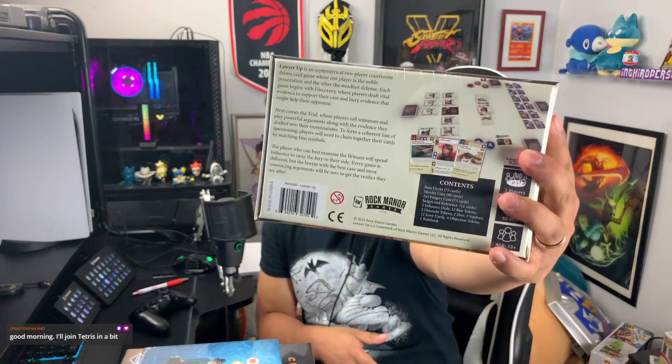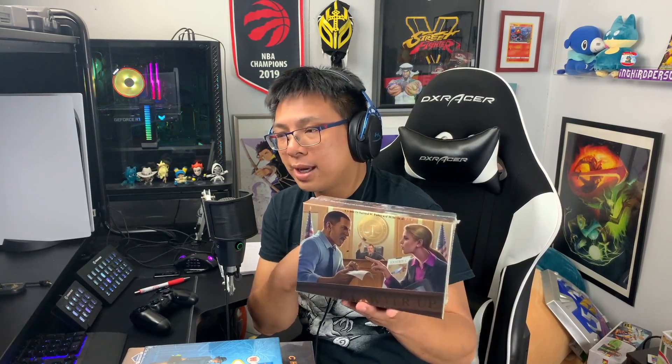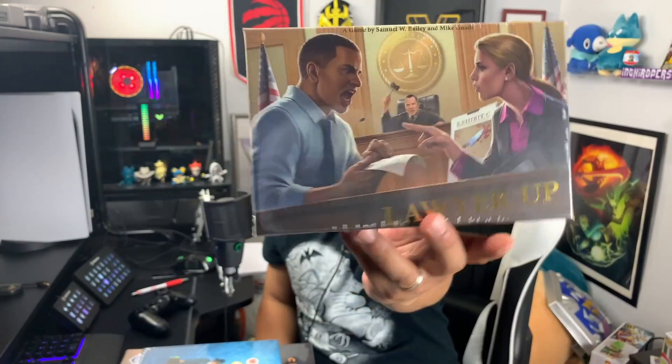Steph and I went shopping and picked up a bunch of board games. The first one is called Lawyer Up — a two-player card game where one person plays as the attorney and one as the prosecutor. You're managing cards where one side is trying to build the case for the defendant being guilty and the other is trying to prove them innocent, collecting evidence that proves your case while trying to bury evidence that helps theirs.